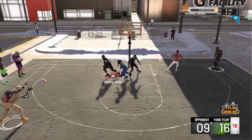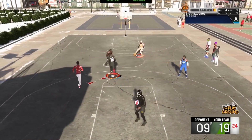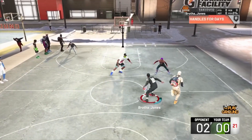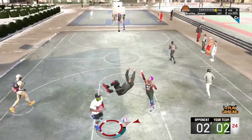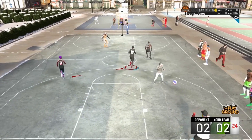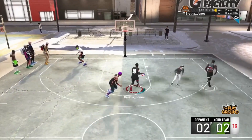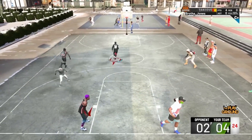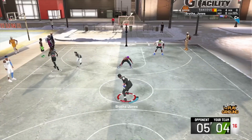Right here is my Playmaking 4 build. This build is unstoppable — it's a demigod build. The build only has 72 ball handle but I still iso at a high rate with it. That's because you don't need 86 ball control. Look at this — it's easy to score.